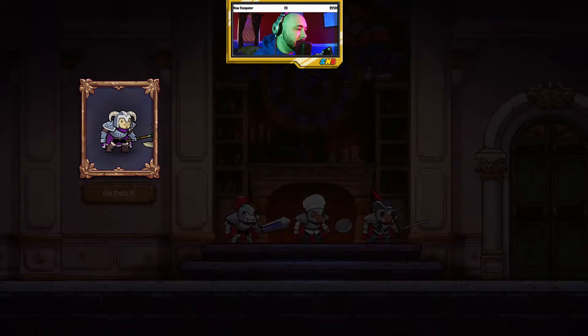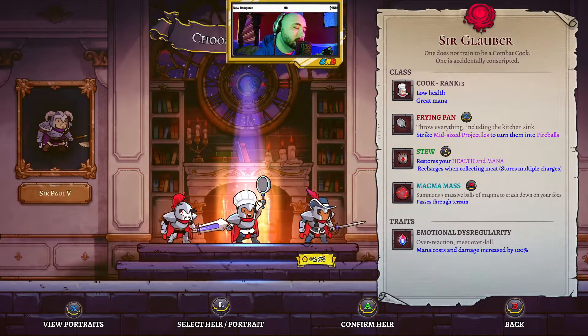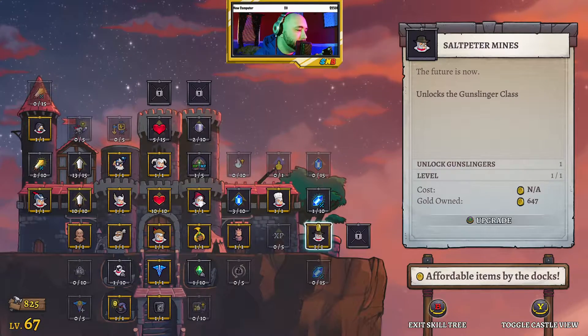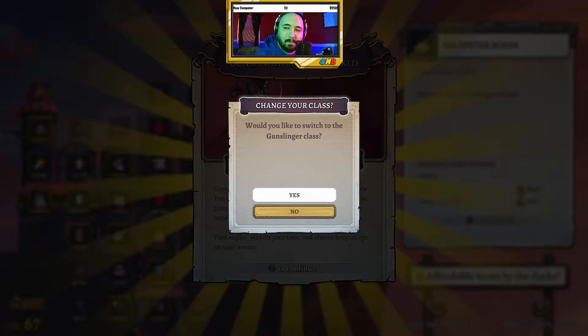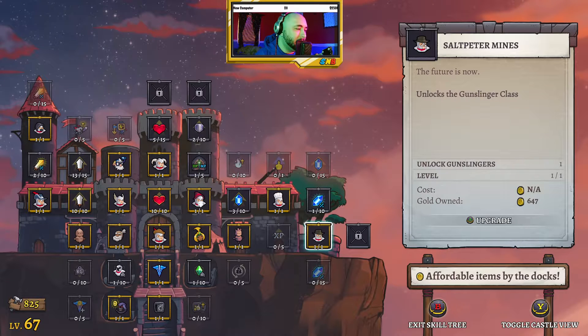Enemies are censored, and mana cost and damage are increased by 100. We're going to unlock the Gunslinger — it looks like we can do that. I actually don't think I'm going to do this... you know what? Yeah, actually I am. I lied. Let's go ahead and do it.